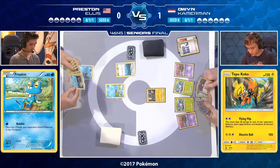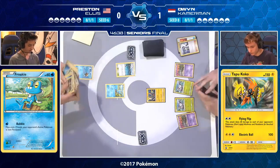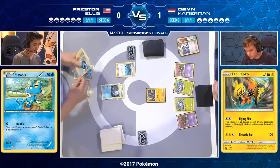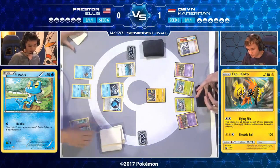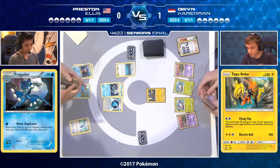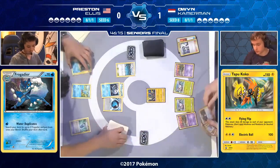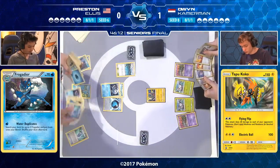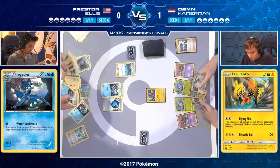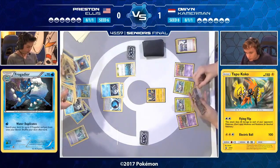Now Preston — like every Greninja player on turn two — needs to Water Duplicate. He has an Evo Soda and access to Starmie very early on, which is huge for later when he has Greninja Break to recover energy over and over again. Preston has to make sure he doesn't draw into any Frogadiers so Water Duplicates maxes out at three. Greninja players often choose not to play a supporter if they've got Frogadier active — if you play an N and draw into a Frogadier, they're no longer in your deck for Water Duplicates to search out. Nothing like that from Preston. With a full bench, he won't be able to grab a Remoraid, so no early Octillery — though with abilities likely getting turned off anyway, that may not matter.